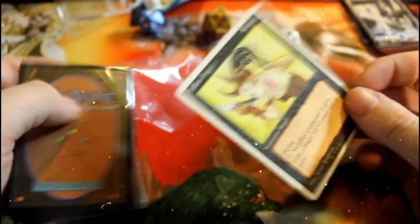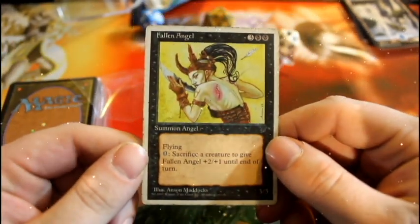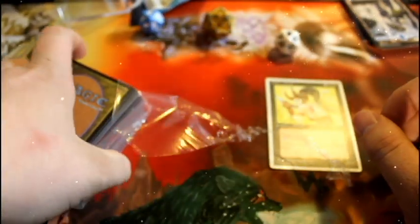Now that the booster packs are done, let's get into the meat and potatoes — the 100 rares. We'll start with this: a card called Fallen Angel, which is a really old and really hard-to-find rare. Like I said, all rares — no commons, nothing. We're just going straight through this.